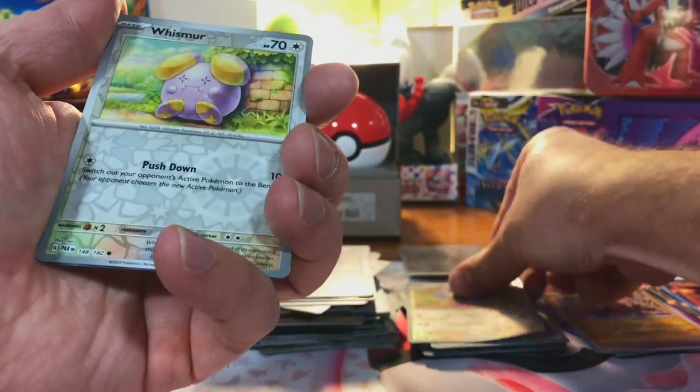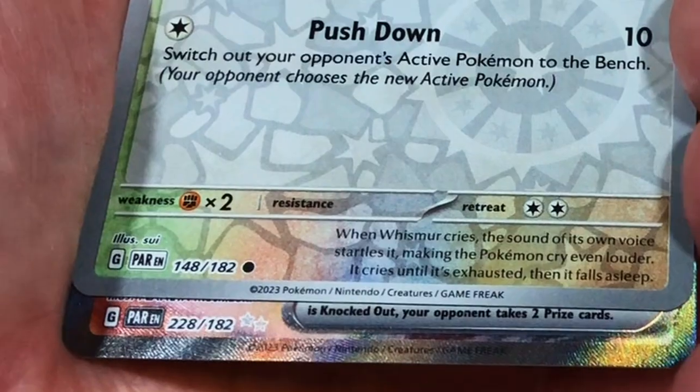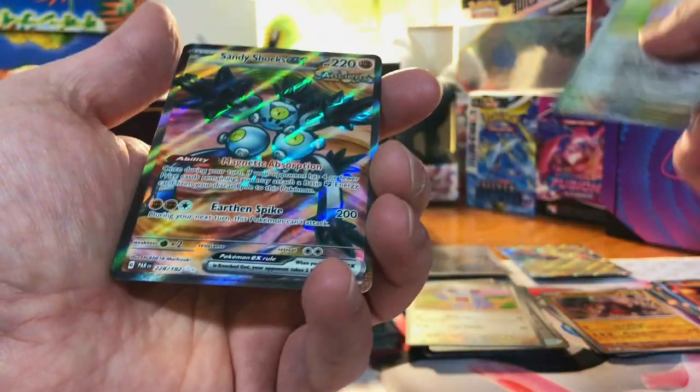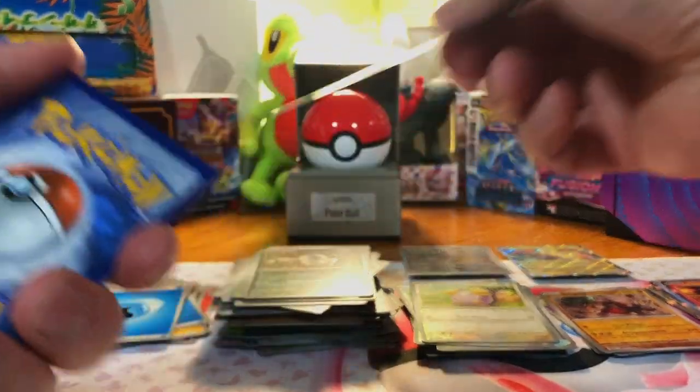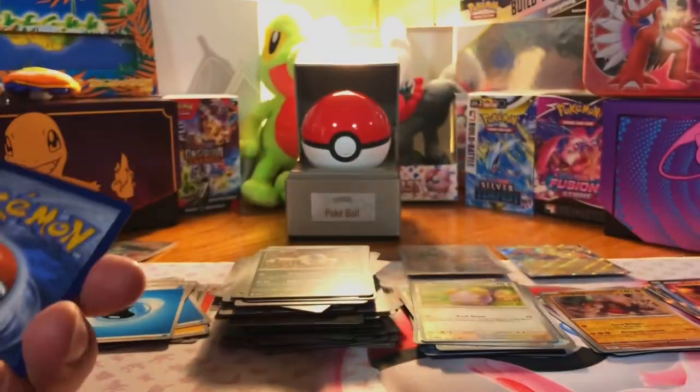Code card. Let's see — we got a Loudred, a Wismur. Okay, here we go, this might be a special — nope, it's a full art, but it's Sandy Shocks EX. Man, we're getting all the full arts here — nice.